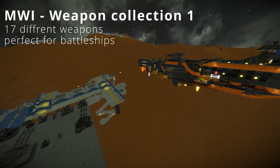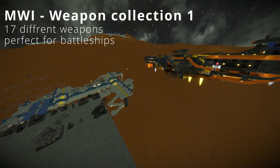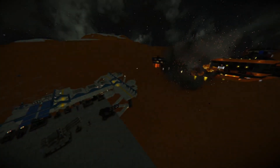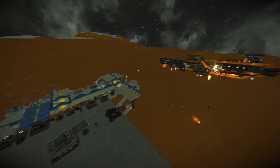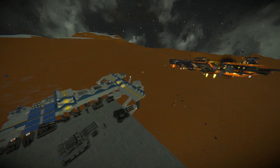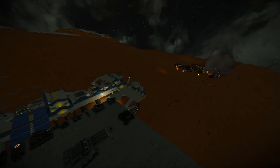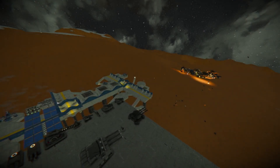I will start with MWI Weapon Collection 1. This mod adds 17 different weapons to your game. You can find things like an M1 torpedo for sniping other ships or a battleship cannon for your biggest builds. This mod focuses mostly on big arsenal — only 4 of the 17 weapons are available in a small-grid version, so it's best for giant capital ships. The shot from one weapon that changed night to day really caught me by surprise, showing how much fun you can have with this mod.